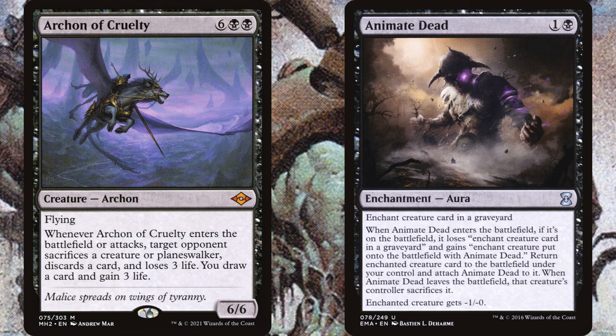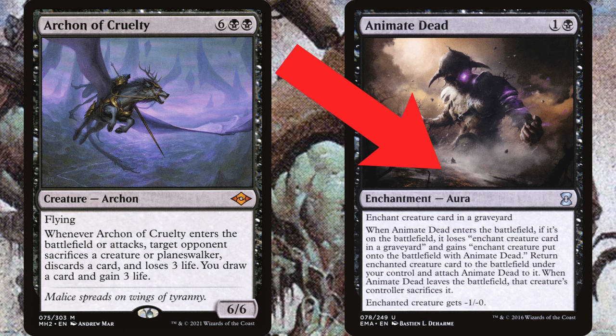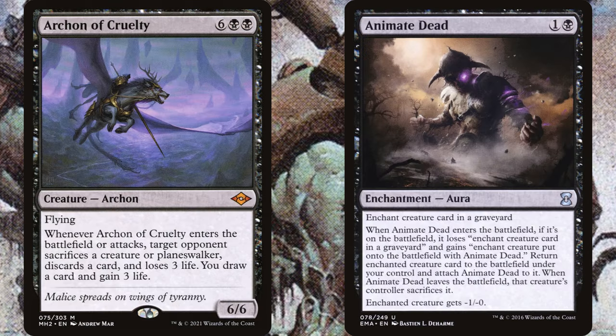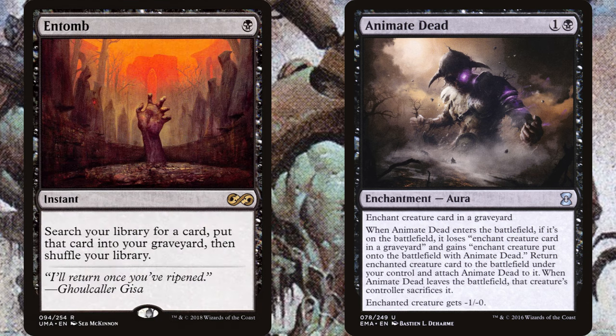The trick is getting the big creature into the graveyard in the first place. So you really want three elements to any Reanimation deck: the reanimation spells, the reanimation targets, and stuff to fill your graveyard. Cards like Entomb or Buried Alive are great to put your best reanimation targets into the bin. But this is also kind of the problem with Reanimator — sometimes you draw the wrong half of your deck. If your hand is full of reanimation spells and reanimation targets, you don't do anything because they're stuck in your hand. That's why you want a mix of all three pieces, though I'd go lighter on the big creatures since you don't actually want to draw them.